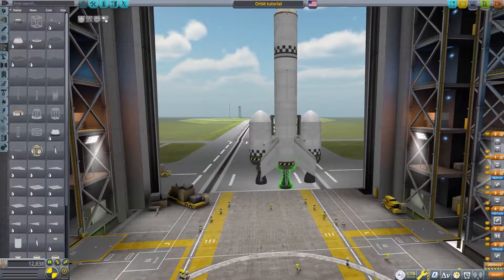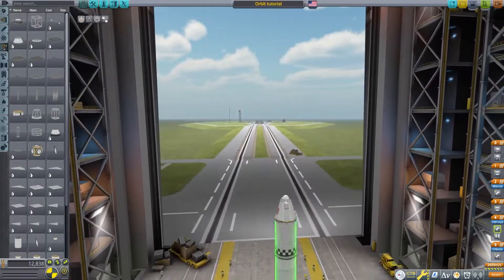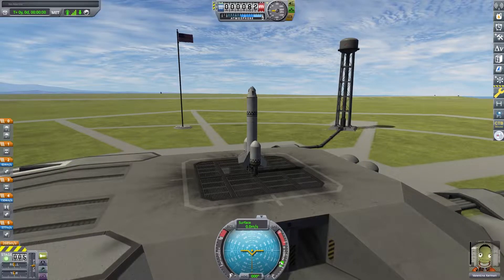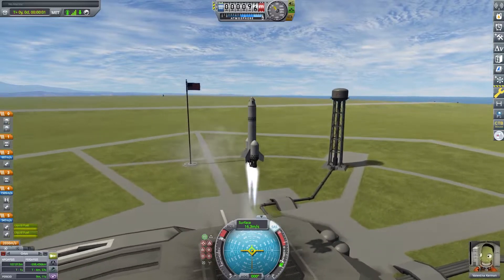I suggest just doing one mission to get yourself eased into getting into orbit. I would add some science experiments if I was in science mode, but those generally add more weight and I don't need that — though I do recommend them if you're on science mode.